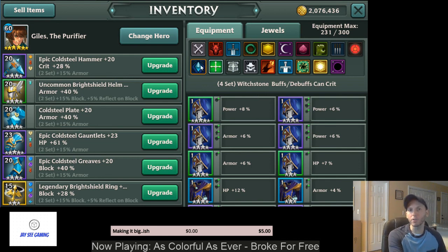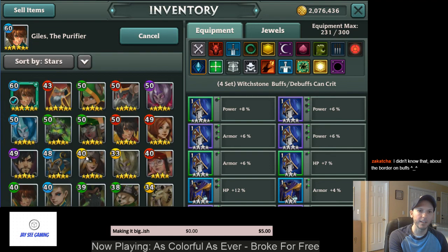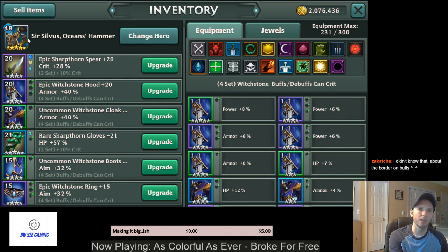Heroes that focus around debuffing and buffing are really where you want to use Witchstone — and you have to have crit. I actually figured that out by watching Silvis, the blue cow. I have Silvis on Witchstone and started paying attention to the buffs. That's when I noticed you can actually see a different border around the ones that have the Witchstone effect on them.